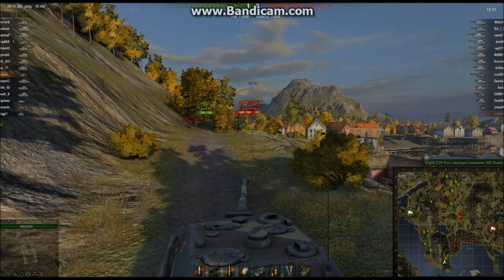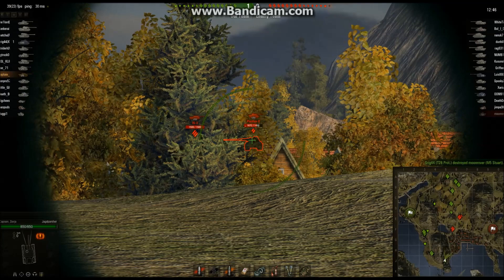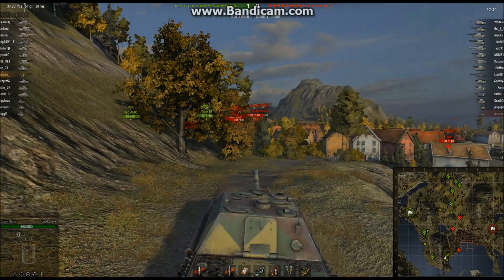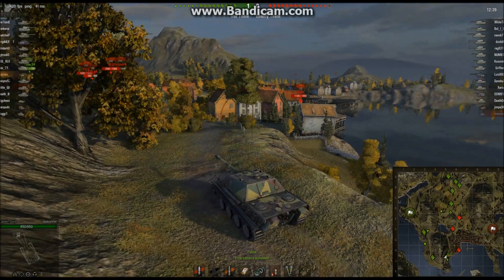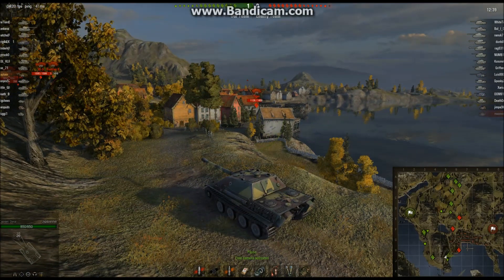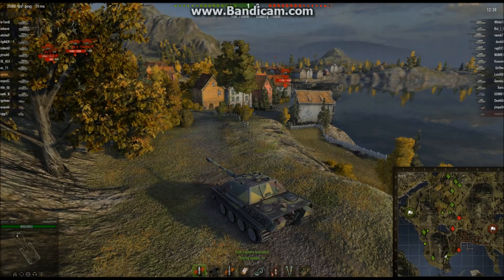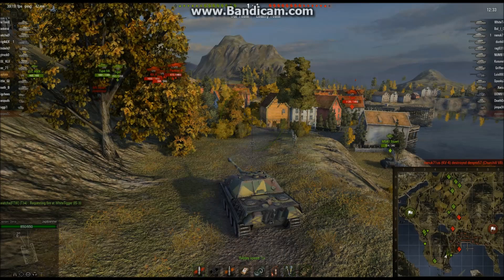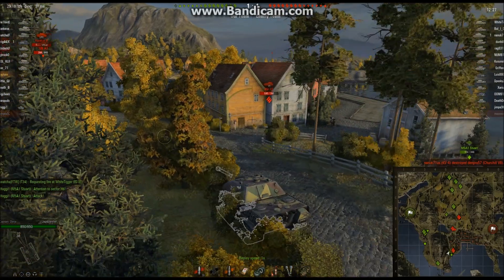We're gonna get a little brave here — I start moving forward. I haven't seen anything down here so no reason to stay back. I put a 340 damage hit on that Panther 2, and this is where things start to get wild. I've spotted the Tiger all by himself down on the dock, and I decide to go for it. I see the KV-1S and I start to get a little worried.